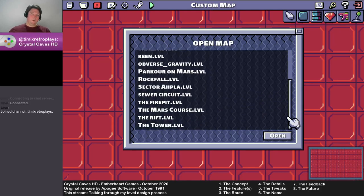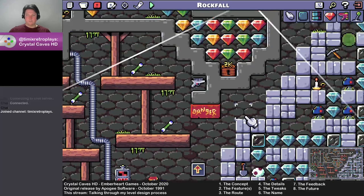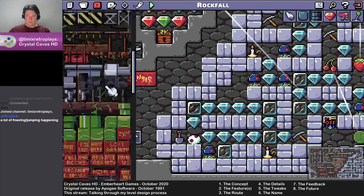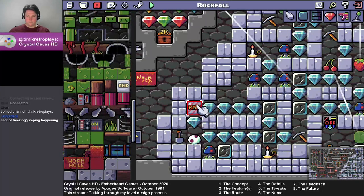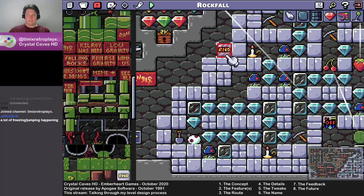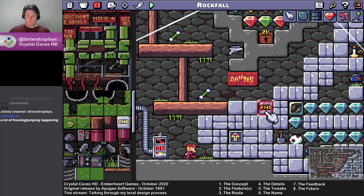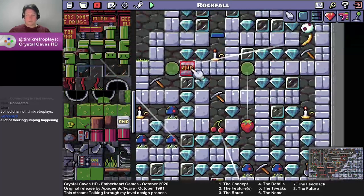The very first thing I did with this map was pick the random rock tool. This is cool because there's a whole bunch of different rock tiles, and when you click the random one and draw, it picks a random block from those. It's a really easy way to make varied architecture to a level — exactly what I needed for this.